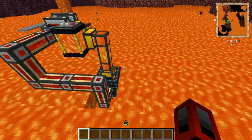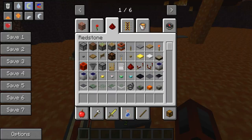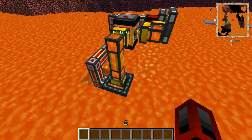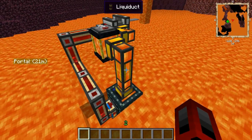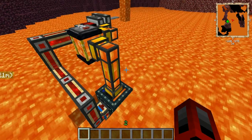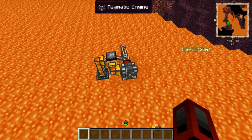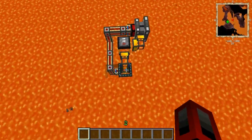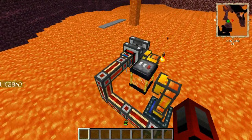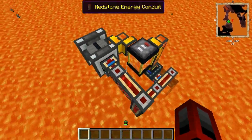On a side note, I won't be going over recipes since Not Enough Items always decides to freeze the second I try to use it, and I'm getting horrible lag on Feed the Beast. To construct this you need an ender thermic pump, some fluid ducts, some redstone energy conduits, a magmatic engine, and an ender tank.